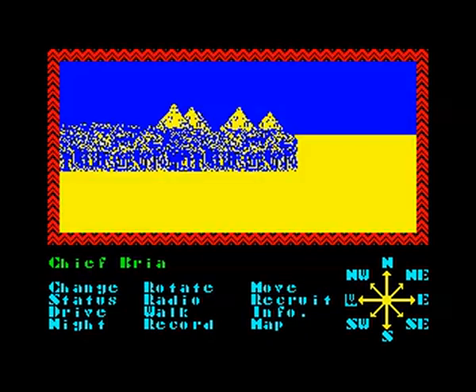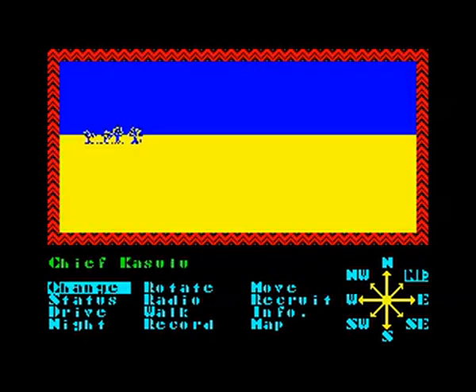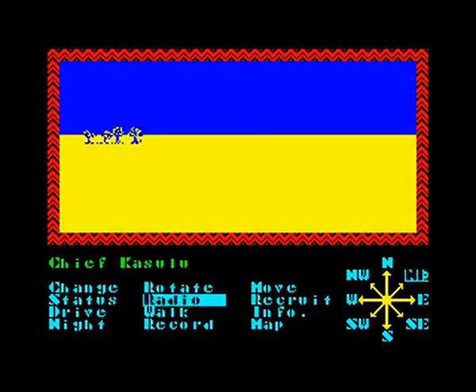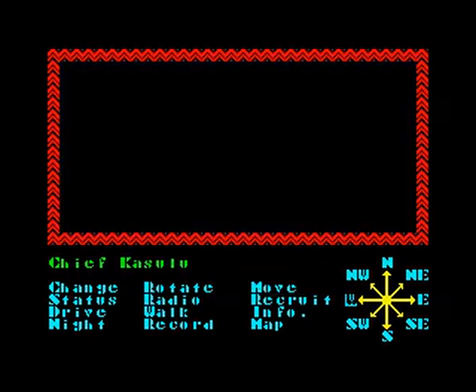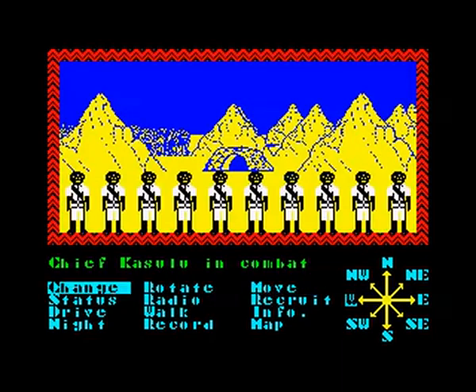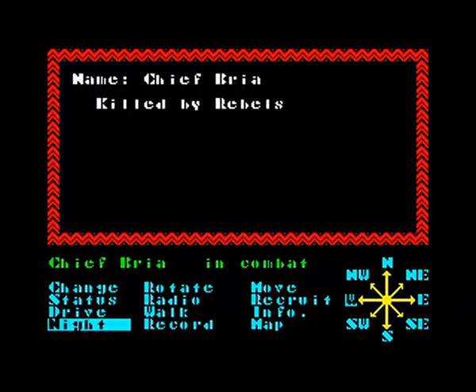Chief Ghazulu tops up his water supplies and heads west. Now the rebels in the mountains — just the same sort of thing. I do this for all the chiefs we control, one at a time. This part of the video was originally 45 minutes long — obviously I edited out the dull bits. Chief Bria is now dead — he's run out of men, because he was the first chief. Our top chief is now Chief Talodi. It's a rather strange fighting system.